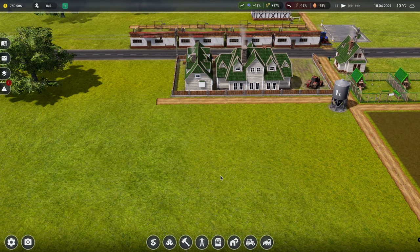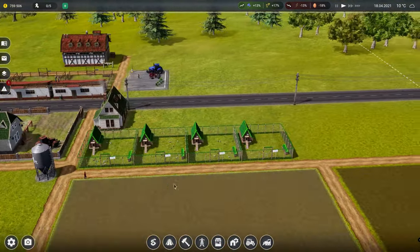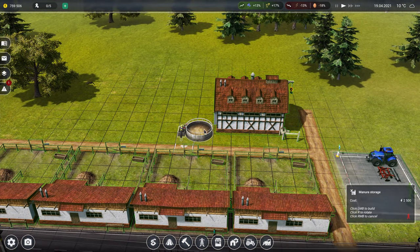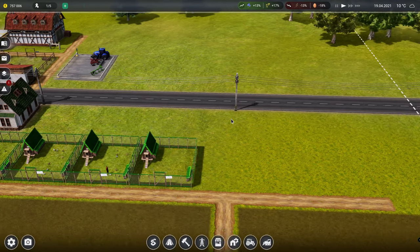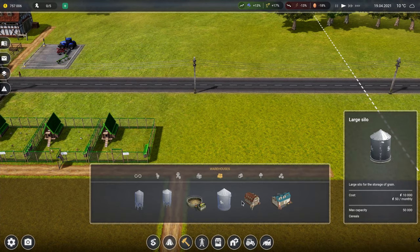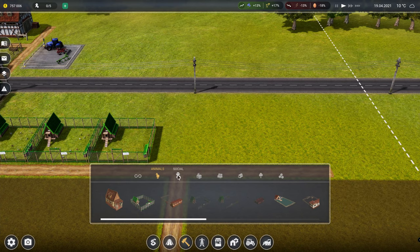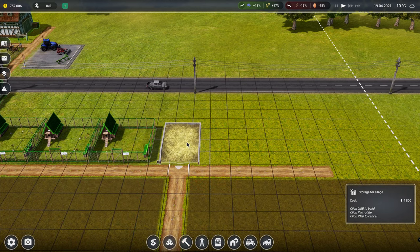So to do that we need another field and then we need to put grass in it. Let's make - we need one of them in storage. Let's borrow them, that can go over here. This farming block is expensive - look at that, we've got 757,000. We want to build a production - so silage, about there.